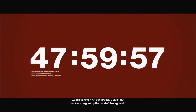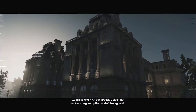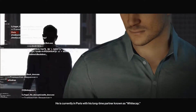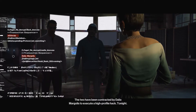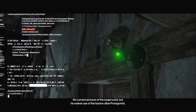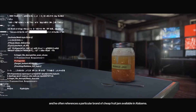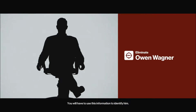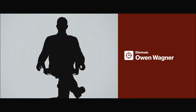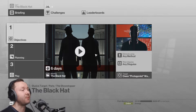Good evening, 47. Your target is a black hat hacker who goes by the handle 'Protagonist.' He is currently in Paris with his longtime partner known as 'White Cap.' The two have been contracted by Dalia Mogollis to execute a high-profile hack tonight. No current pictures of the target exist, but he uses the hacker alias Protagonist and often references a particular brand of cheap fruit jam available in Alabama. You will have to use this information to identify him. The clock is ticking, 47. Good luck.